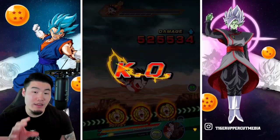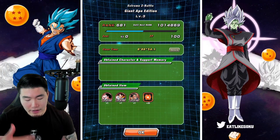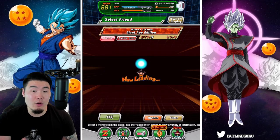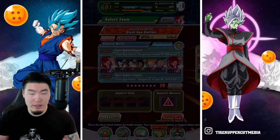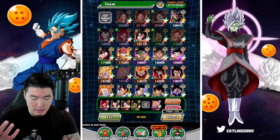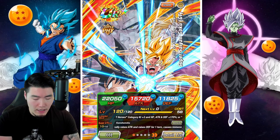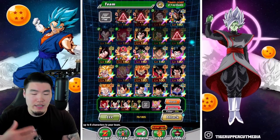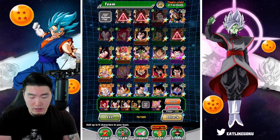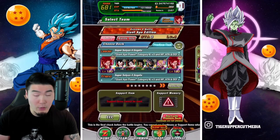One thing I forgot to mention is that you start with Kid Goku first, who is a Fizz type, and then we fight Raditz who is STR, and then finally we get to Vegeta who is AGL. So that's also something you might want to know just to prep your teams for the different enemies. Since there's a damage reduction after level 14, I figured might as well just not bring any Fizz types at all — let's throw in Baby instead.